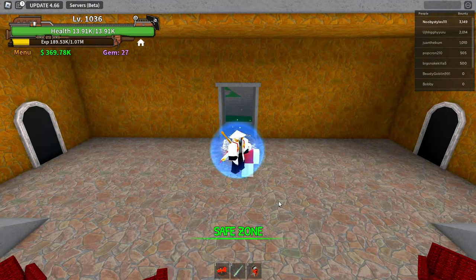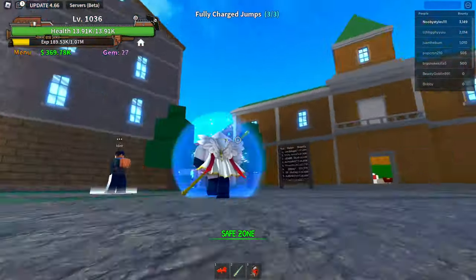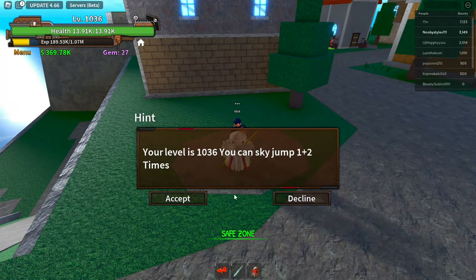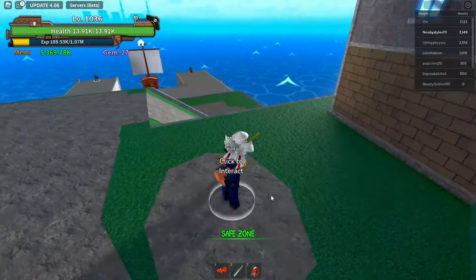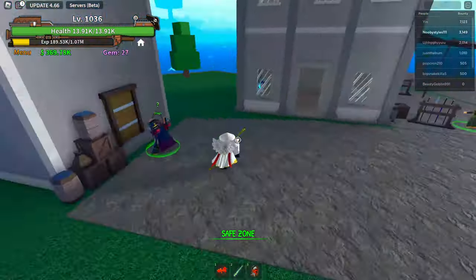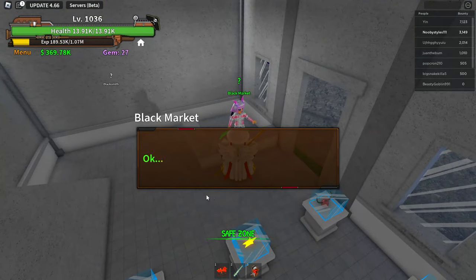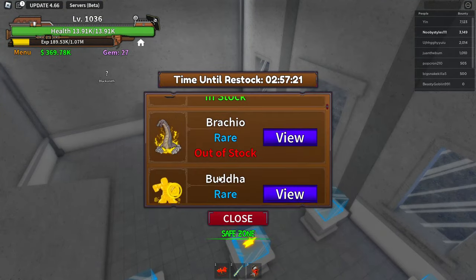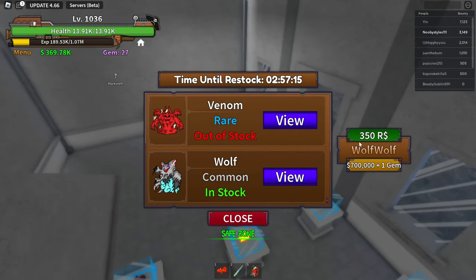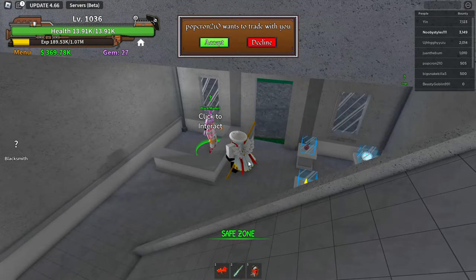After respawning, go over to an NPC you haven't interacted with yet — I'm going to the Hint Guy. Click Accept. Then go back to the Black Market, click on Buy, go down to the last fruit again, click on View, click the Robux icon, then click Cancel and Close.